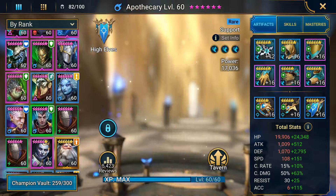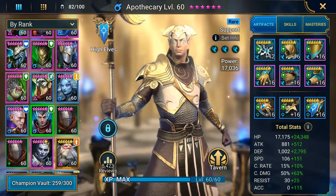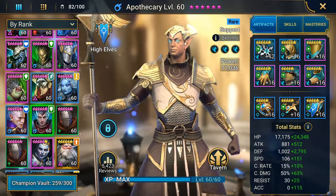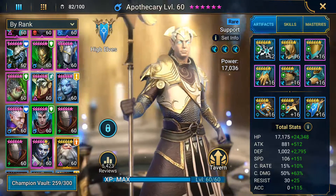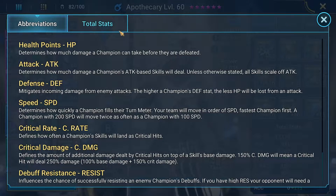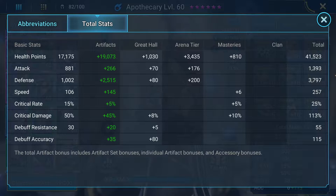The second champion that brings the speed is Apothecary. I know a lot of lower level players have Apothecary — as far as rare champions go, he's probably the best. He's amazing in every area of the game and he comes with me to my Nightmare and Ultra Nightmare comps. He's rocking about 3,797 defense, 41k HP, about 257 speed. I would ideally get it above 260. Crit damage and accuracy don't matter much, but he does do well with higher crit rate.